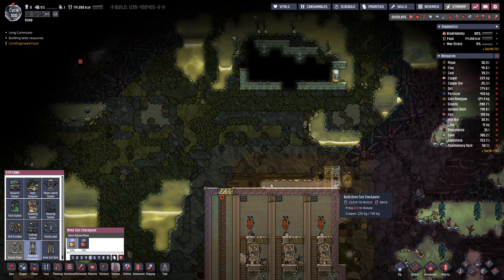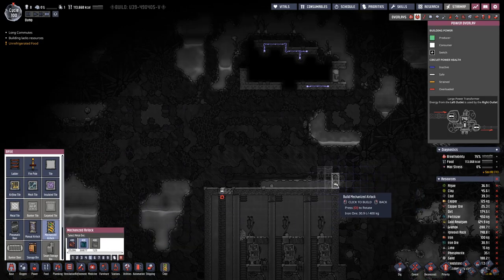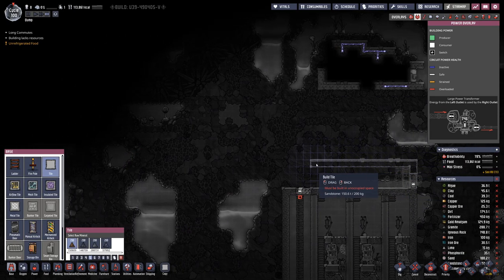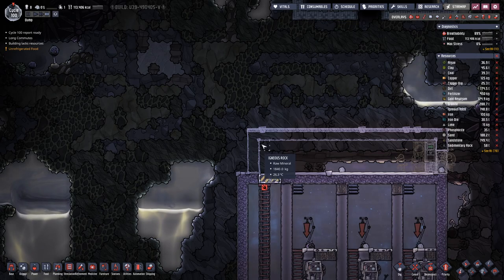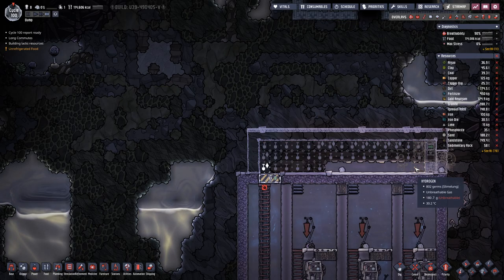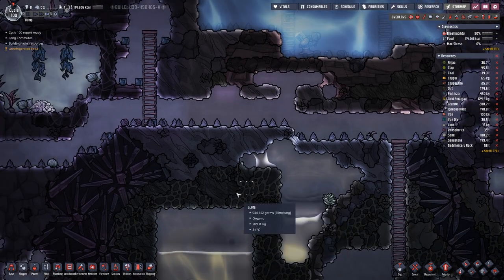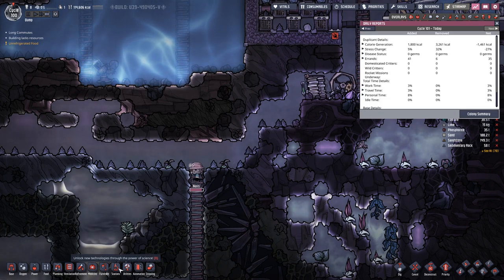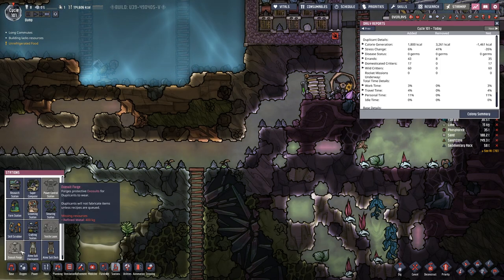Alright, we will have the gate over here on this side. And we will have a regular door and a roof.